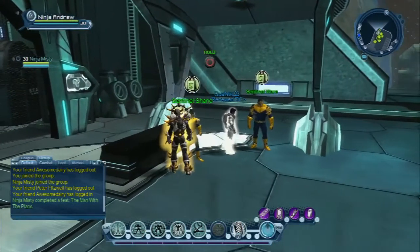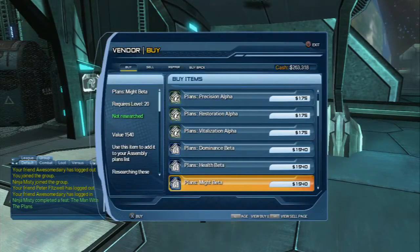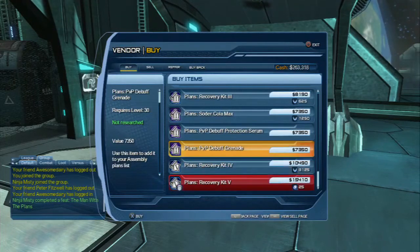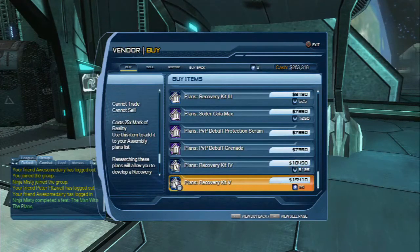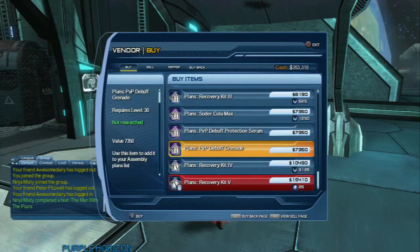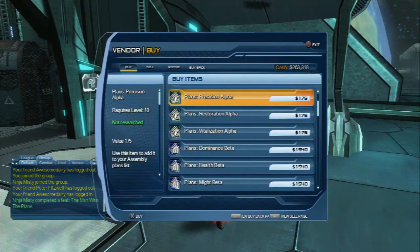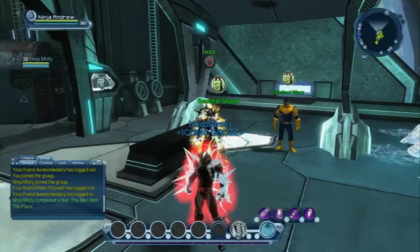Right next to him you also have another store where you'll find all the plans for basic mods — alpha, level 1, some of the colas. There are also plans to make a recovery kit level 4 and level 5, which is probably not too bad if you have a bunch of extra Marks of Reality. All of these go towards your feats for collecting so many plans. There are also some plans and mod equipment you can get in Central City that are exclusive to Central City, so keep your eyes out while you're in there.